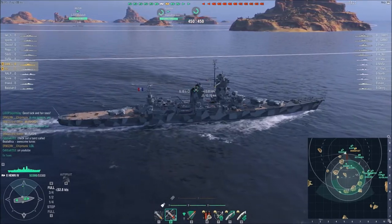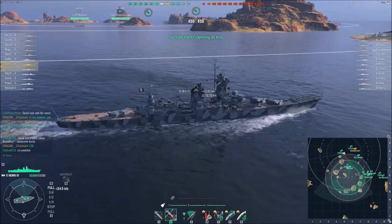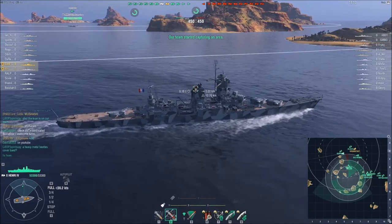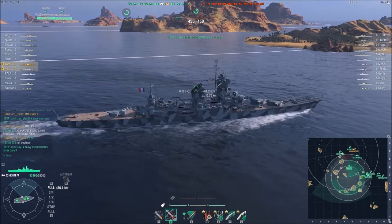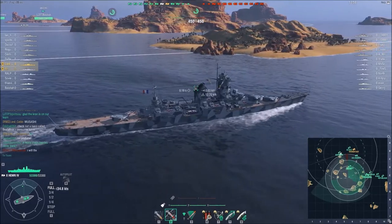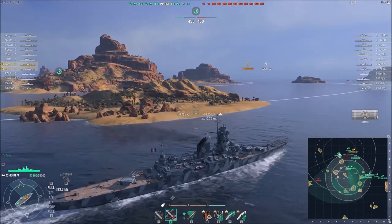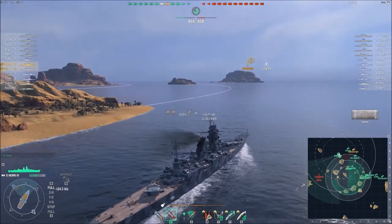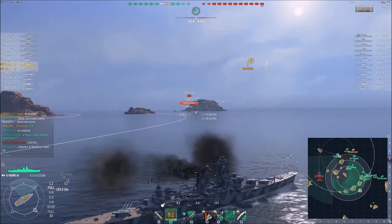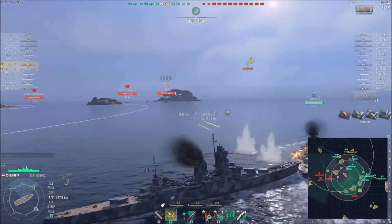I'm going to push this flank, headed in a western direction. One thing I'm not super happy about with the Henry is she doesn't have a spotter plane without giving up the speed boost, and personally I don't think it's worth it. Coming around this island, I get spotted — there's a Hipper and a Conqueror and several other ships. I pop my speed boost and begin turning around because this is a position I really don't want to be in. Unfortunately, I actually rammed the Bismarck a little bit.